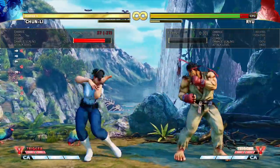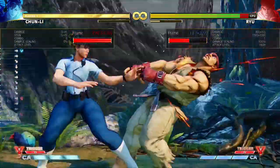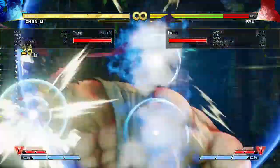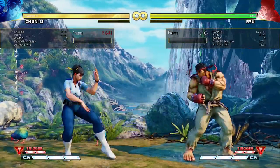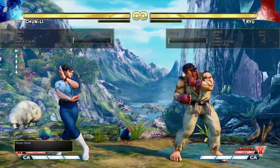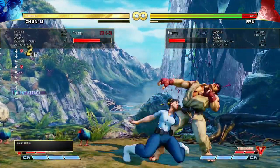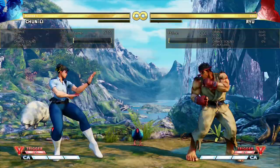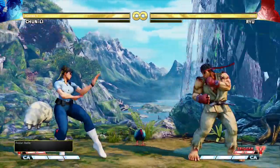Standing heavy punch is a good long-range poke. It doesn't lead to that much on hit, but you can confirm it into super. It's useful in V-Trigger 2 and other things - just a good poke that does decent damage and has a lot of range. It is minus five on block though, so you have to be careful with how you space it. Crouching hard punch is not used very much except in combo situations, since it's one of the few things that combos into heavy spinning bird kick.